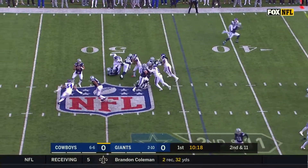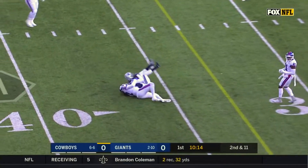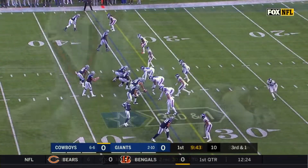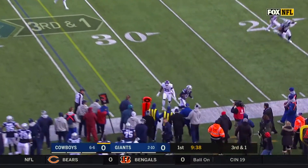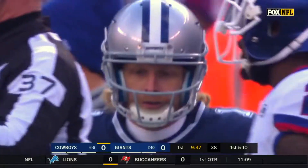From the 44. Second down. Prescott, some pressure, gets hit as he throws. Complete. Despite great coverage, it's going to be shy of a first down. Down two, and one. Blitz coming. Prescott gets rid of it. Beasley's got it. And that's a first down. And what a difference a week makes.